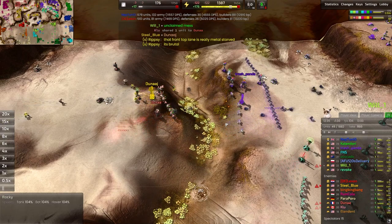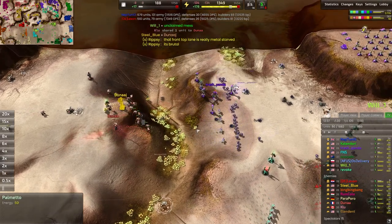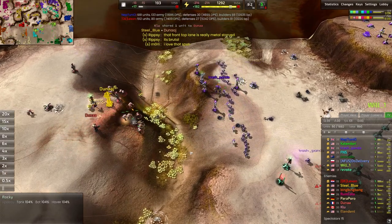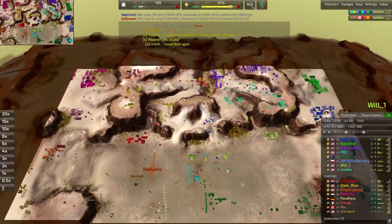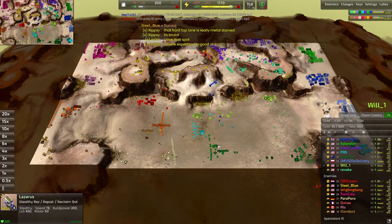The Juno releases an EMP storm that destroys mines, destroys scouts, and destroys radar and radar jammers. So yeah, it's kind of a weird one, but it's definitely very useful.